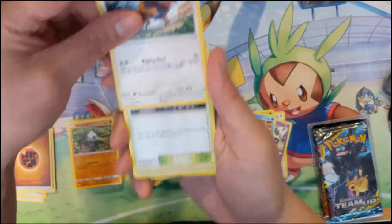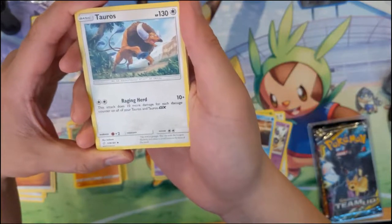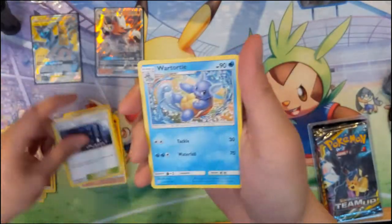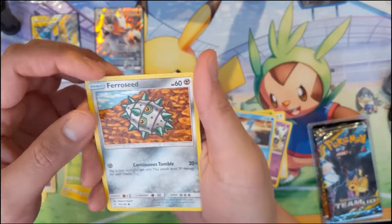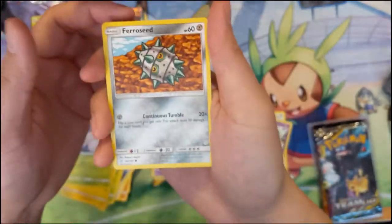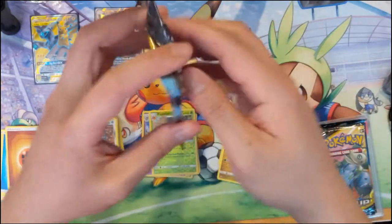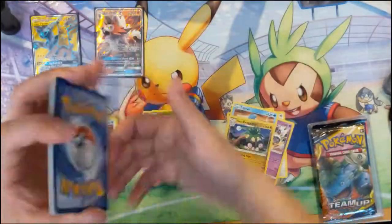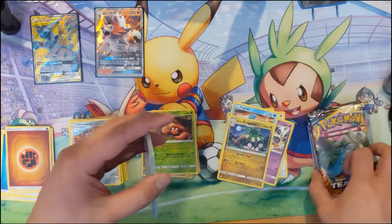Tauros — let's just read that one real quick: attack does 10 more damage for each damage counter on all your Tauros and Tauros GX Pokemon. Interesting. Lavender Town — more Turtonator. A little Hilly up top. Exeggcute, Ferroseed — I'm not familiar with this guy. Parasect reverse with an Alolan Exeggutor. So far the Gyarados is giving us pretty good luck.